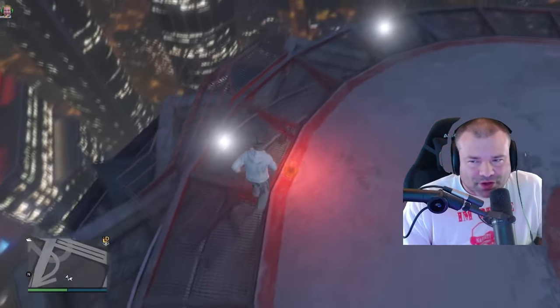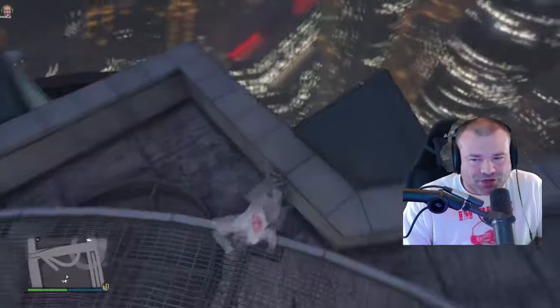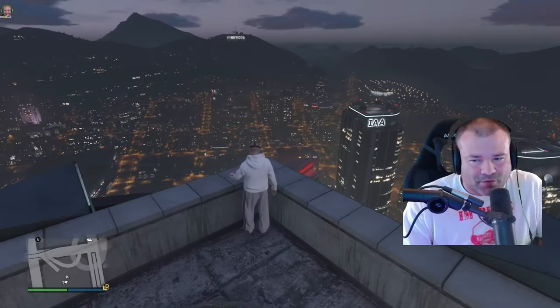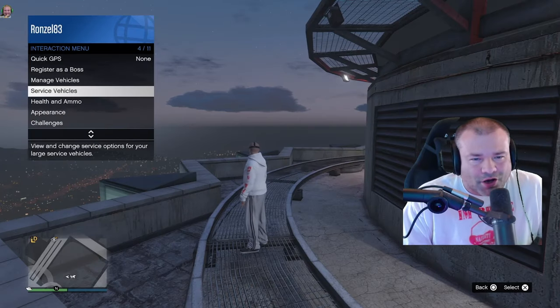The fifth media stick location will be on top of Maze Bank. You're going to want to go by the staircase drop-down — it should be in this corner right over here.